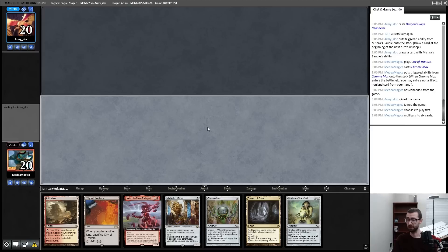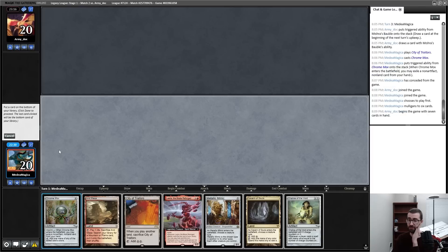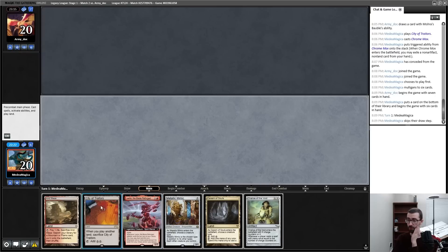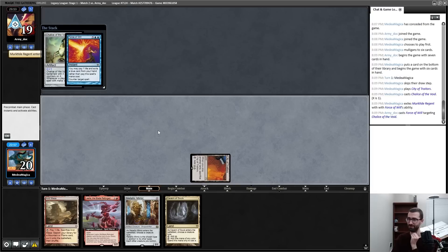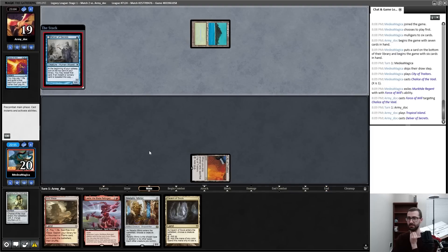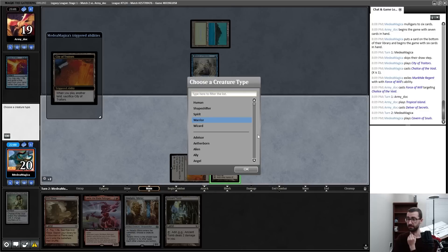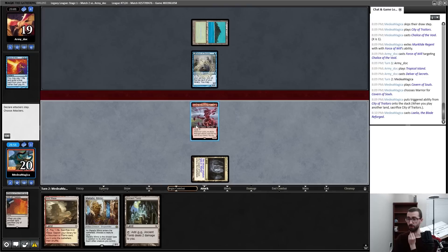I think I'm going to run back the main when I'm on the play. Turn two this, turn three this — very underwhelming. I'm going to try to do better. This qualifies as better. Broke Chrome Mox back with this hand though; I'm keeping six of these rather than going deeper, but this is just awkward. The single red card hand is super weird, and the hope is that this resolves and then I can play a Lilia that doesn't get killed by Lightning Bolt.